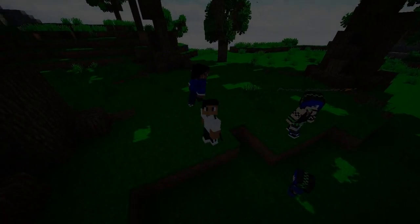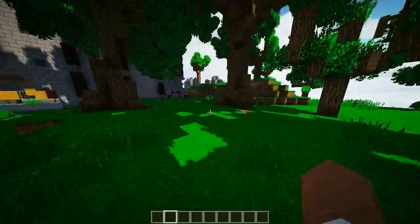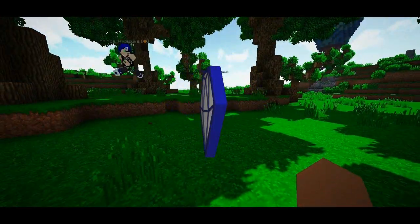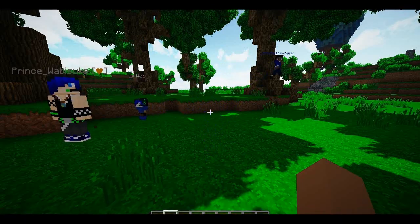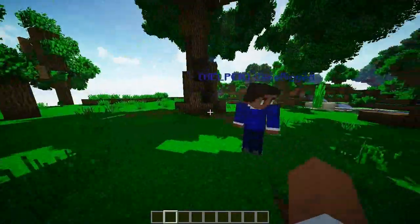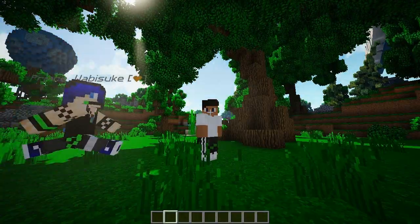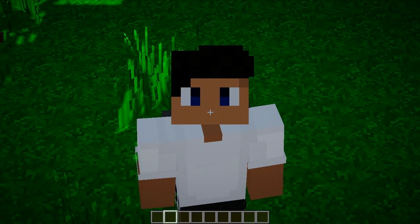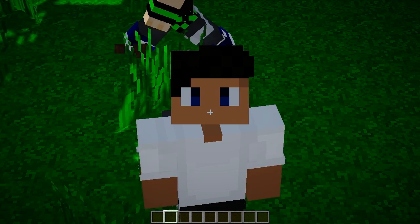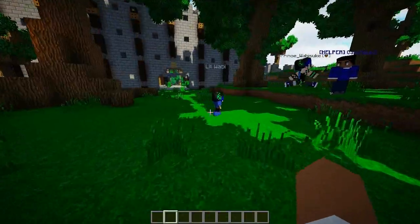Hey, what is going on guys, Diamond here, and today we have quite a delight of a plugin for you. It is the Friends plugin, which you can hook up to your Bungie network and overall just have Bungie integration over your whole entire server. It's great, really love it. The developer was kind enough to give one free copy for a giveaway, and you can see when a player leaves or joins — it's just overall amazing.